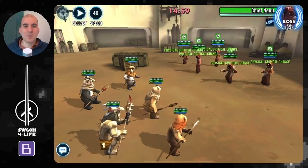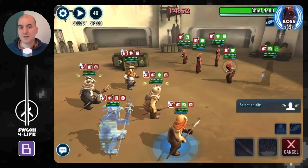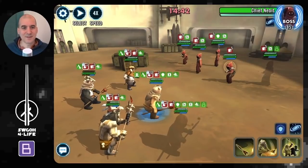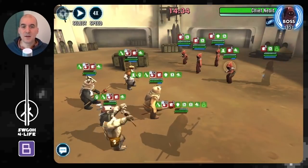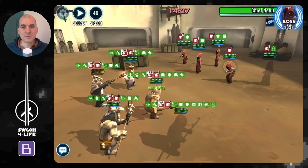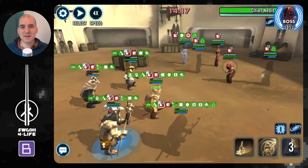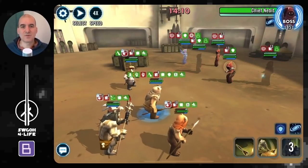In the battle, the strategy is straightforward: be slow, let the Jawas take turns, and let damage over time start working for you. I don't want to use Wicket's AoE — the more Jawas we hit, the more thermals we get. No mass assists. I'll call Logray to assist to get Tenacity Up on Paploo, and try to avoid attacks otherwise, getting foresight to sustain a bit longer. Paploo is tanking like a champ — with that zeta he keeps recovering health and protection.